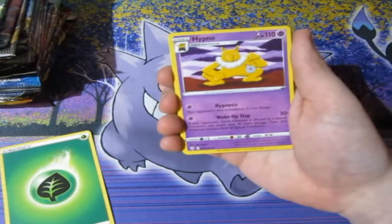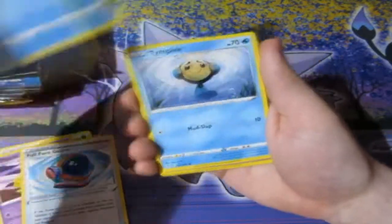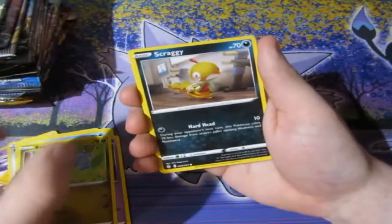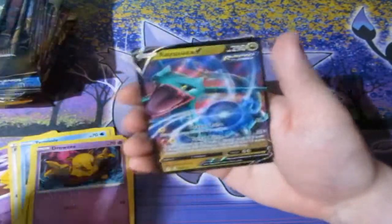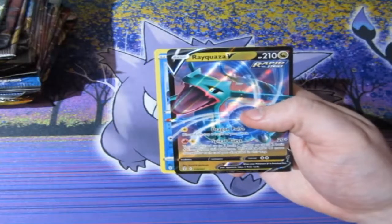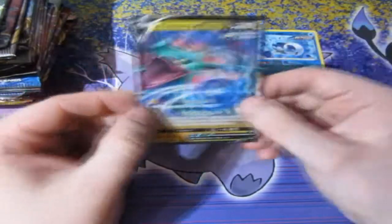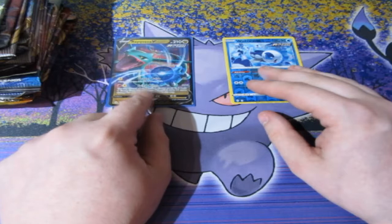We've got Unlisted Leaf Energy, we've got Hypno, we've got Full Face Guard, Lombre — tight pull — Rubbat, Bagon, Scraggy, Drowzee. Reverse foil — wishy washy — oh! Very nice! We get ourselves a Rayquaza V! I'll take that any day. Oh, that's a good start ladies and gentlemen. Very good start, very good, very nice!